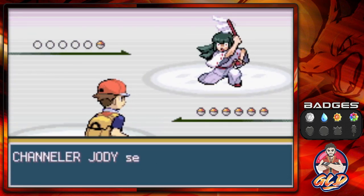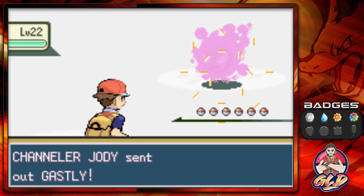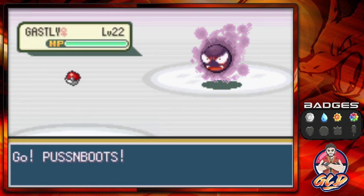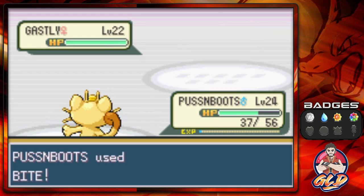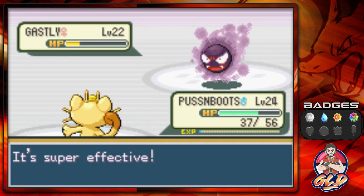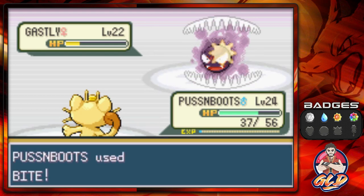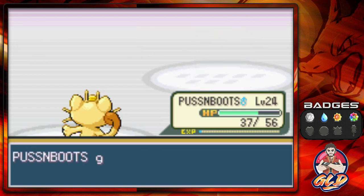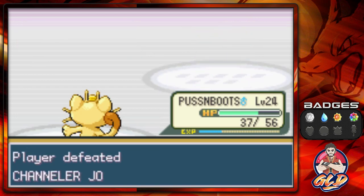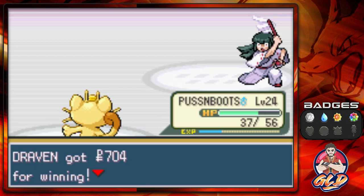Here we go taking on Chandler Jody — she comes out with her Ghastly and we're going straight for the Bite attack. There is a room where it heals up all our Pokemon so I don't have to use up all my PP. And there we go for the win. Puss and Boots keeps on beating everybody since it's a Normal type Pokemon.